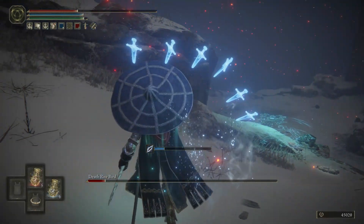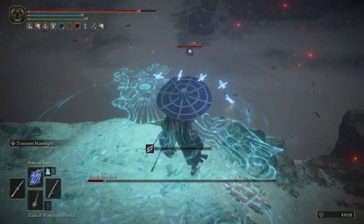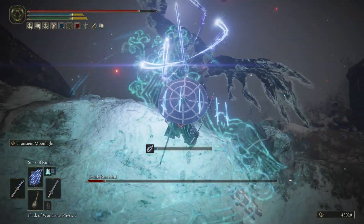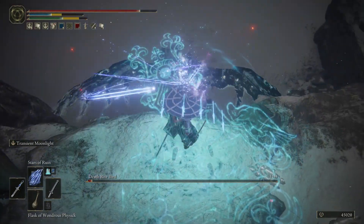He should move close to the ledge again, just re-lock on and finish the job. Just watch out for any fire that might spawn. Then there you have it — very simple, very clean and very cheesy. Just the way I like it.